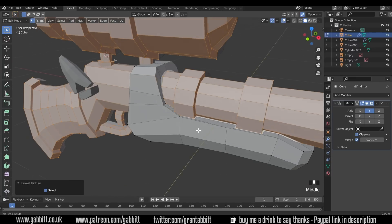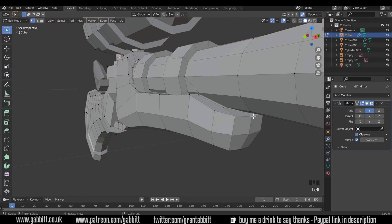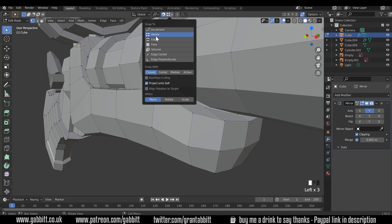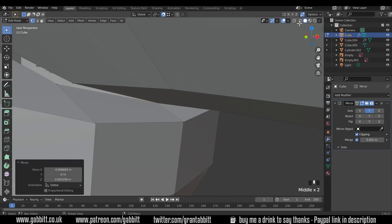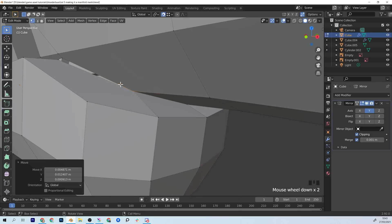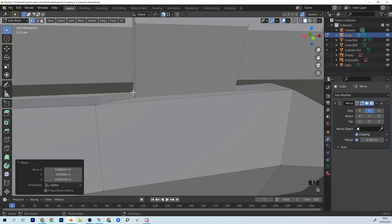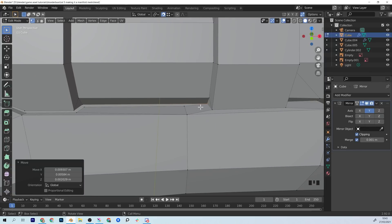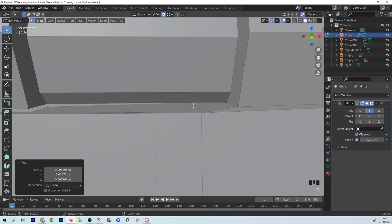I'll press Alt+H to bring everything back and we can see a gap between our models. I'll select one of these vertices and merge it with the other one. There's a quick way — go up to snapping and choose snap to vertex. Then G to grab and move it to the closest one; I've got auto-merge on so they will merge together. I can just go around slotting them together nicely. One isn't fitting, so I'll bring up the knife tool, bring that cut down, press Enter, and grab that vertex into the other one.